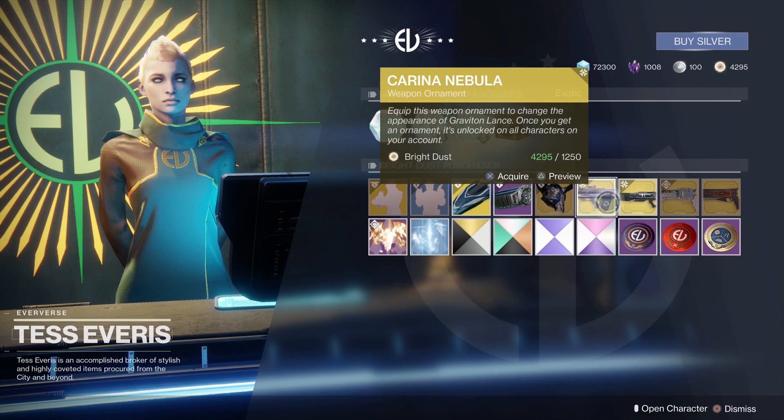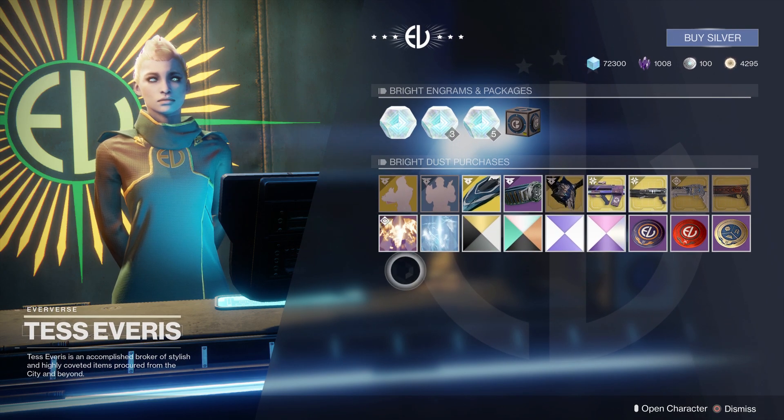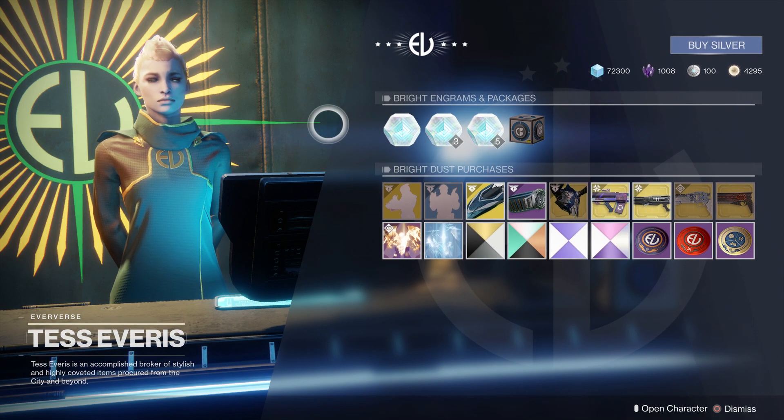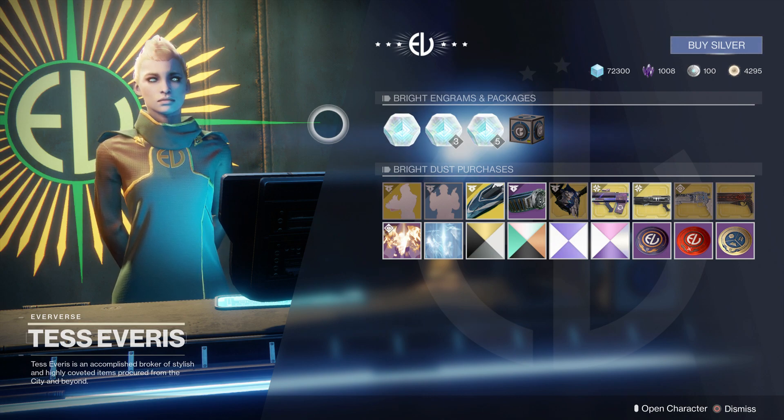So that's what you have this week in Eververse. The biggest draw are the ornaments and the transmat effect. Again, the biggest thing in my opinion is taking out the prismatic matrix — curious to hear what other people think about that move, I'm not a fan. Let me know in the comments. Thanks for watching and we'll catch up next week.